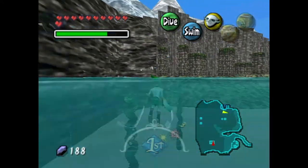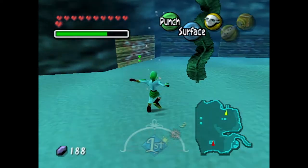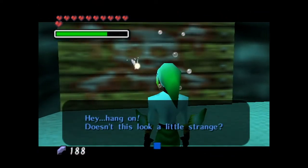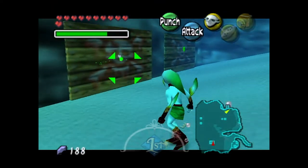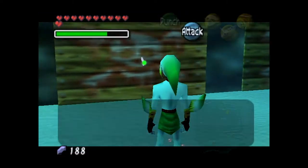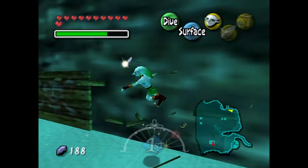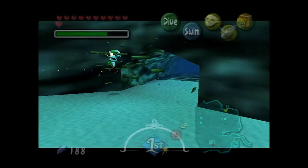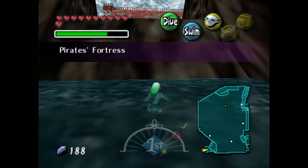Here we got some seagulls, which actually do indicate where you need to go. This area is where we need to go to figure out how to get inside the fortress. It has a lot of these little wooden blocks down here. They all look the same, so how do you know which one to hit? You don't — hit them all. Dash into these at full speed as a Zora, and the right one will reveal a secret passage. Let's swim into this area, and with that we are now into Pirate's Fortress, sneaking in without them even noticing.